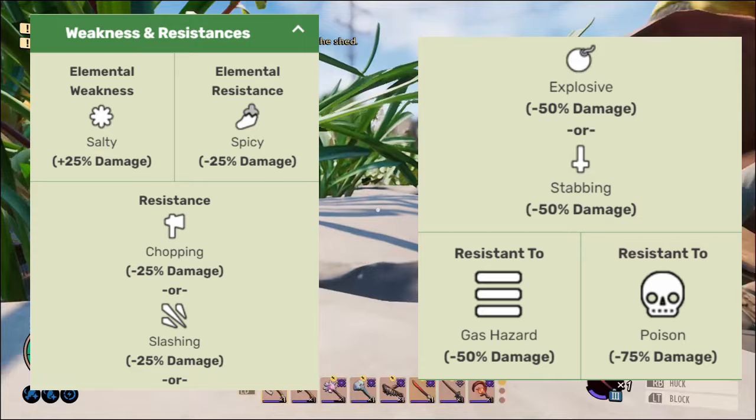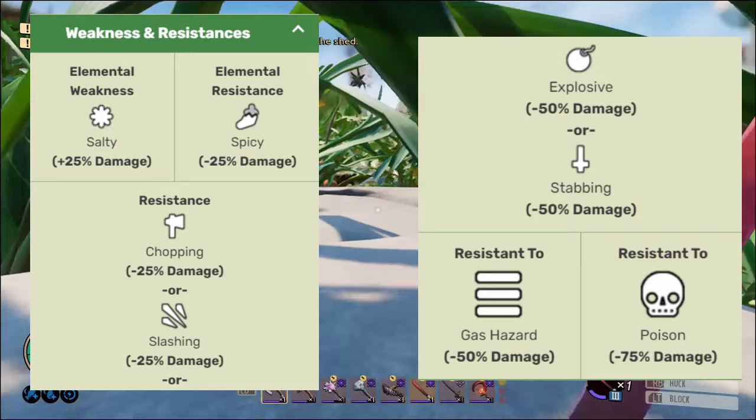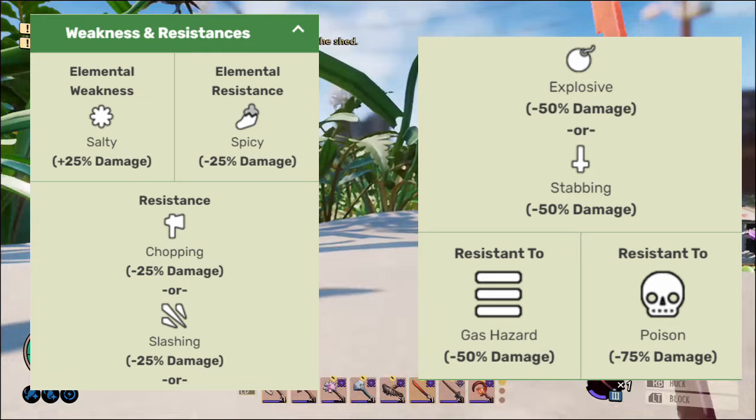If we look at the stats, they only have one weakness, which is salty. They are resistant to spicy, chopping, explosive, slashing and stabbing. They are also 50% resistant to gas and 75% resistant to poison, so that's out.